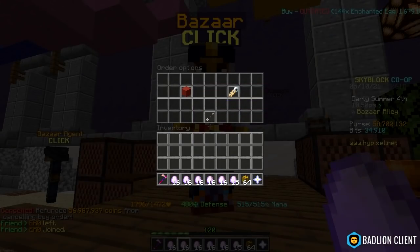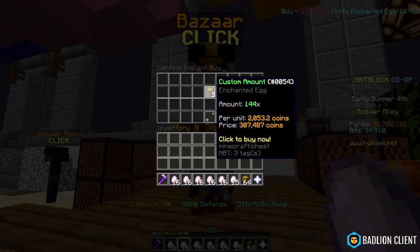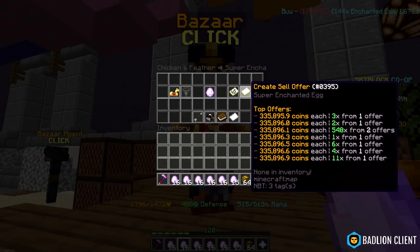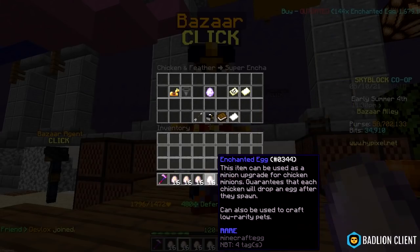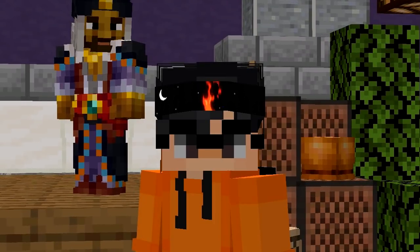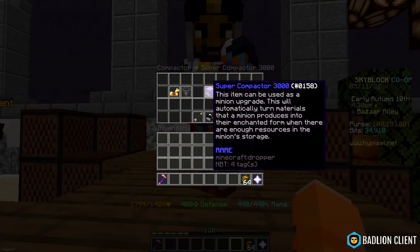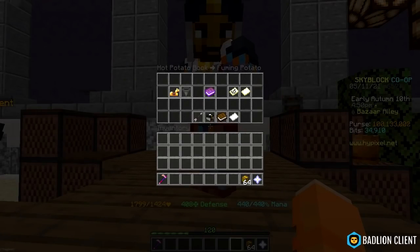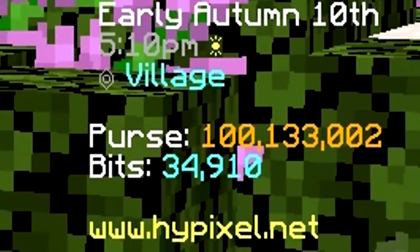If I buy 144 eggs instantly, it's gonna cost me 307,000 coins. And if I create a sell order for the super enchanted egg, it's gonna be 335k. So I still make profit even if I instantly buy the eggs. I've been flipping for basically two days now — I flipped all sorts of stuff. I did super enchanted eggs for a while, then got bored so I started crafting super compactors and selling them. Then I moved to flipping hot potato books, because I get around 30k per flip. And now I'm sitting at 100 million coins.